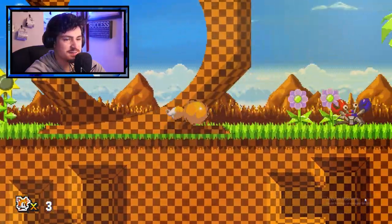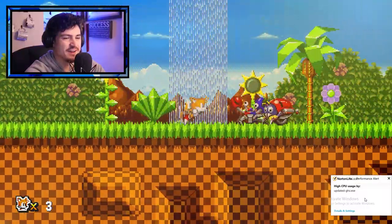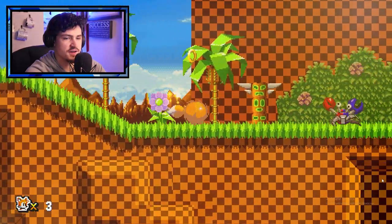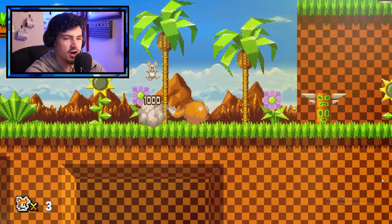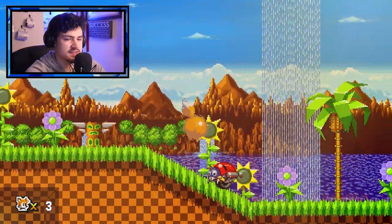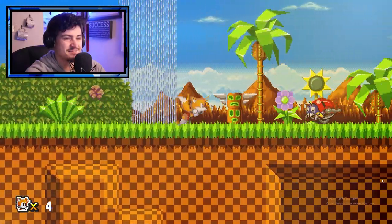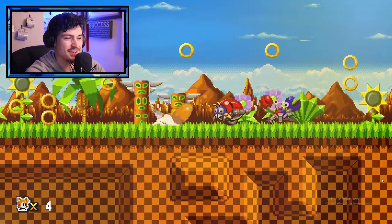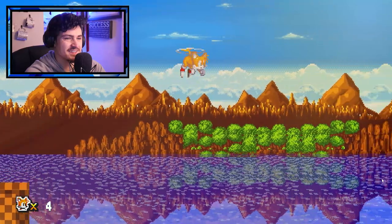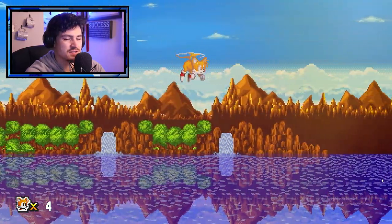This map is pretty long — it's actually a very long map. This is the longest Green Hill Zone map in the world. Oh my god, this is so frustrating, it's taking forever. Just fly, Tails, fly to your own demise.